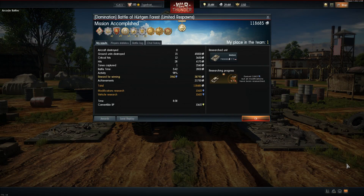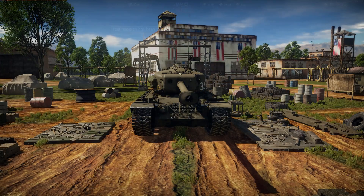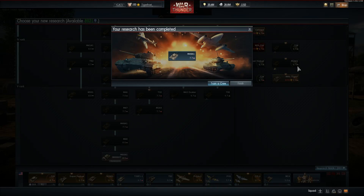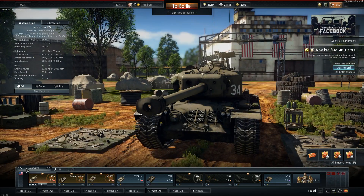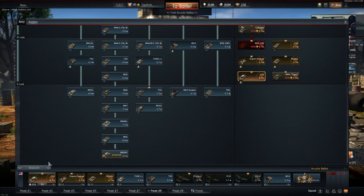10,000 RP - that'll finish my M48A1. Let's go ahead and order this, very cheap compared to most tier 5s. And then finish and start research on the M60A1, which is now the final vehicle for the United States tech tree for me to get.